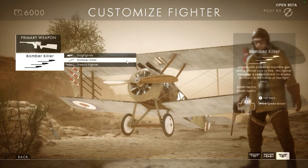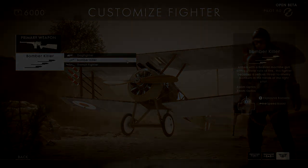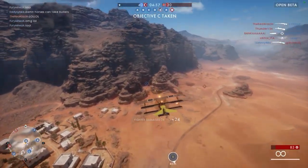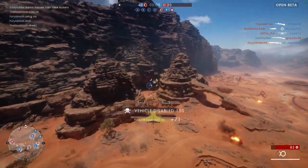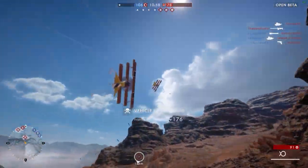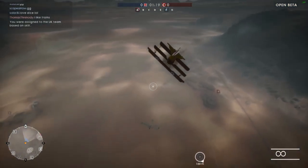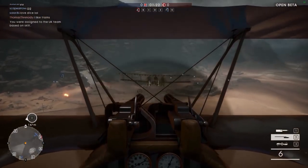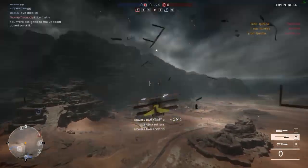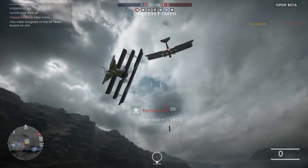Let's move on to the bomber killer loadout — probably the best loadout for the fighter plane overall. It is equipped with a TUF heavy machine gun, which is more powerful than any other loadout cannon but has a lower rate of fire. This cannon feels similar when killing infantry, but is better versus light armor and enemy planes. What really makes this loadout stand out is the rockets — the ultimate bomber destroyer. It takes around 4-5 rockets to kill a bomber plane, making this loadout a nightmare for enemy bombers.